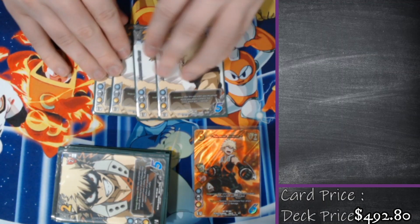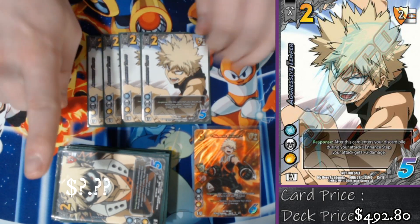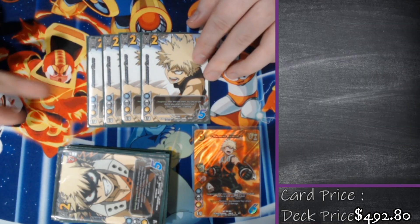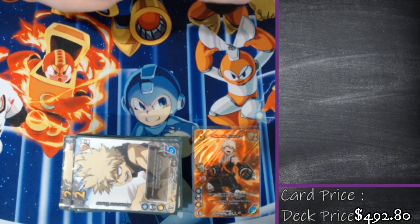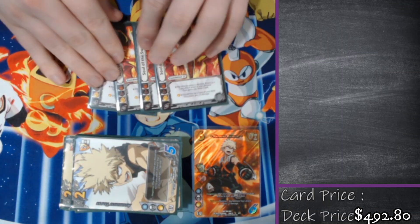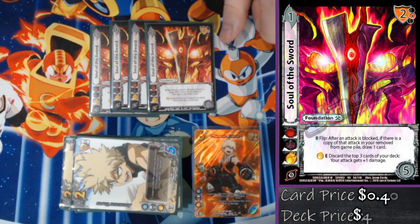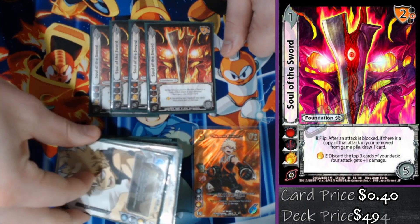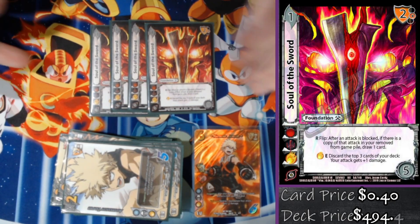Up next we're playing four Aggressive Temper. This card has a very similar response to Loser, but instead of them losing two vitality, my attack just gets two additional damage. We're also playing four Soul of the Sword — enhance: discard the top three cards of my deck, my attack gets plus one damage. Maybe it gets plus one damage, plus two from Bakugo, and maybe burns them for an additional two. I just want to get as many cards into my discard pile as possible.